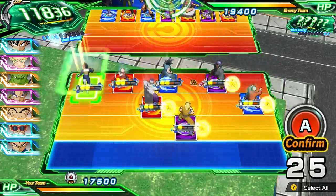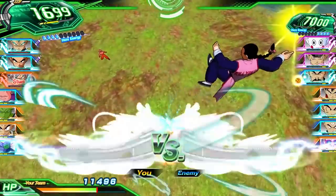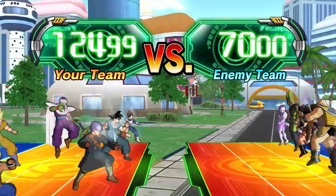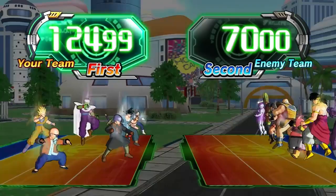Attack with all your might, but be sure not to overdo it, since characters who run out of stamina take extra damage. And in the world of Dragon Ball, power level matters — whichever team has the highest gets to strike first. This can mean all the difference in combat.